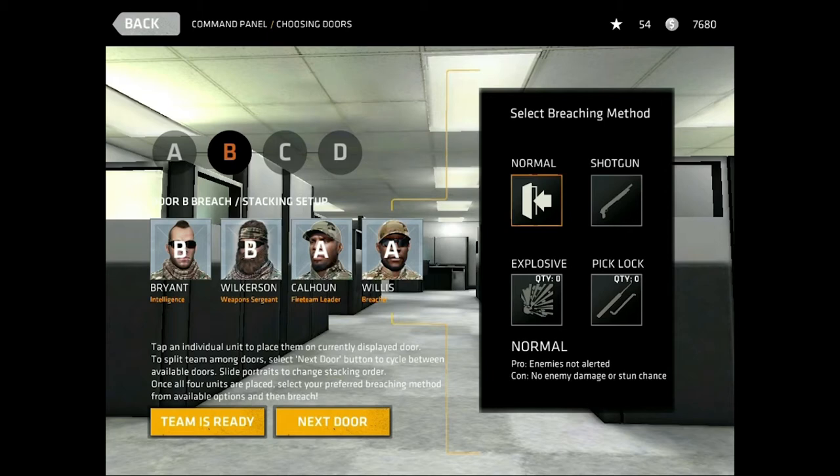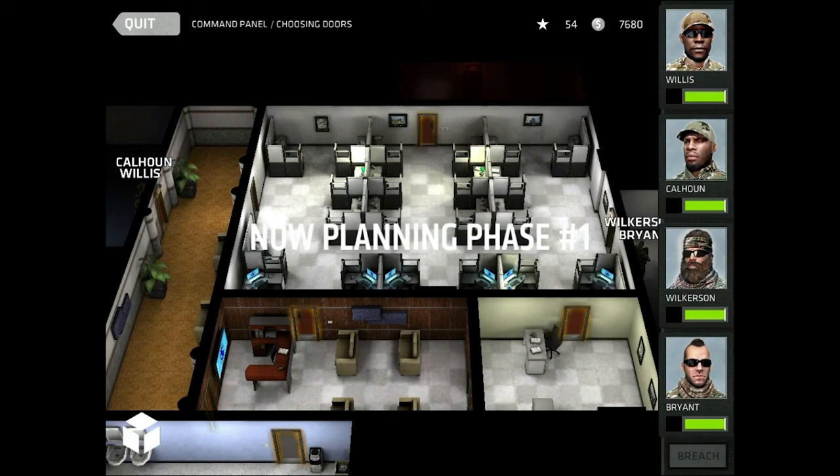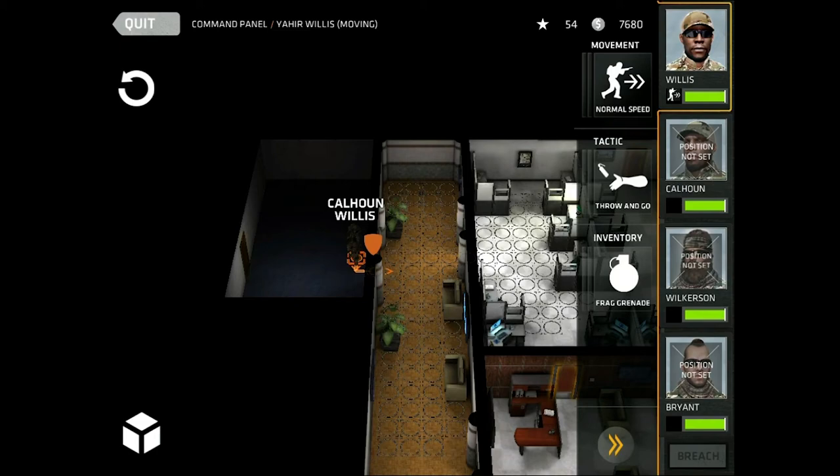Then I'll click on B and have Wilkerson and Bryant go through that door on the right. You can see the breaching methods there. At higher levels I highly recommend making sure you have lockpicks and suppressors on your weapons, because there are always more enemies and the quieter you can be the better — without alerting them to your presence you can sneak in and not take as many shots. But since this is just Novice I'm going with a normal breach. All my guys are selected, so now I just go — Team is ready.